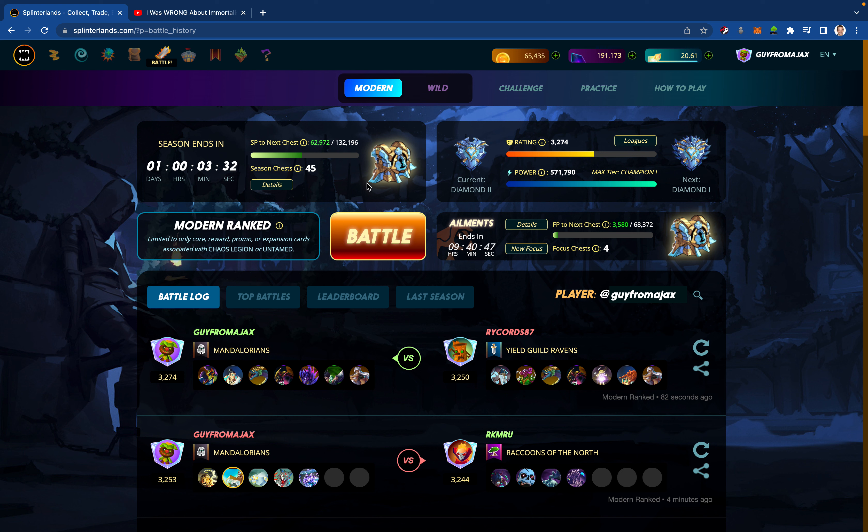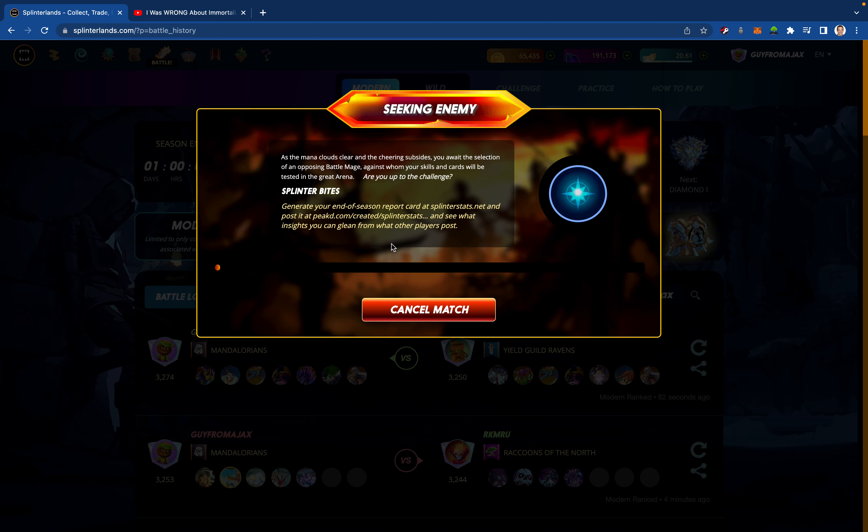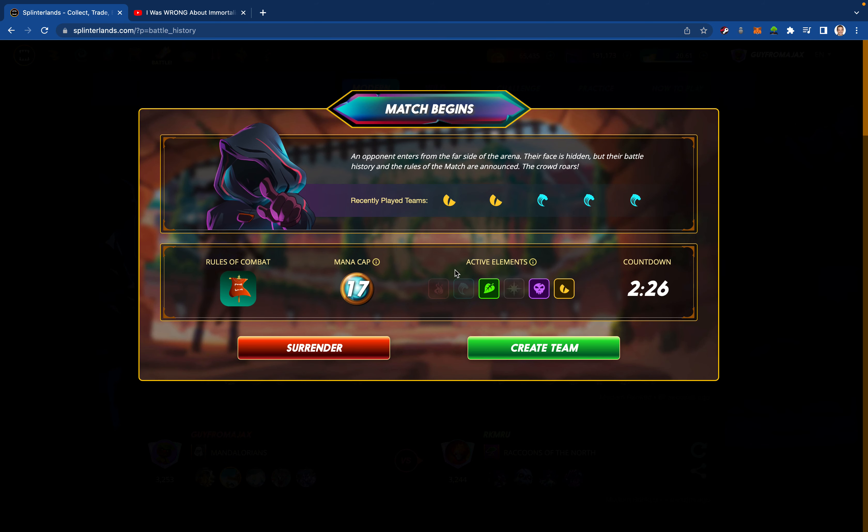And speaking of March Madness and Splinterlands, if anyone follows Hawks21, check out his channel as well. He's doing a March Madness style content series and a tournament around actual Splinterlands players. So a lot of March Madness juju going on around Splinterlands right now. Let's jump into today's matches. One day out from this season ending, I really want to get to Champion Three — at a minimum I need to get to Diamond One. I'm essentially squarely in the middle of Diamond Two. I'm one and three on the month so far, which isn't great.